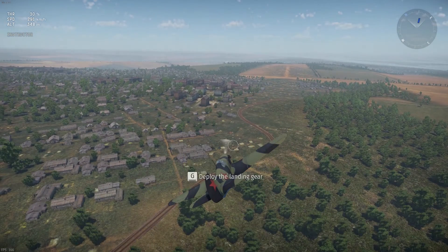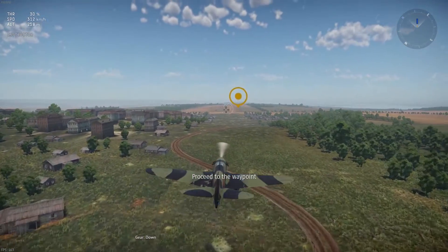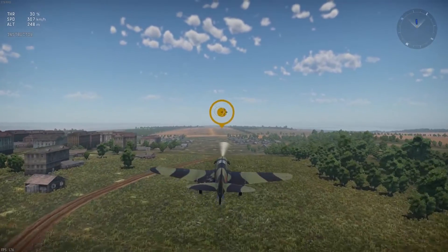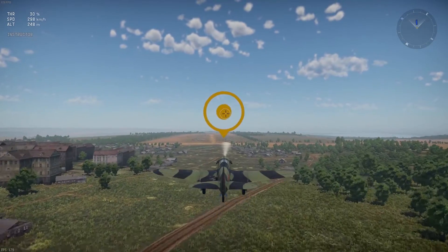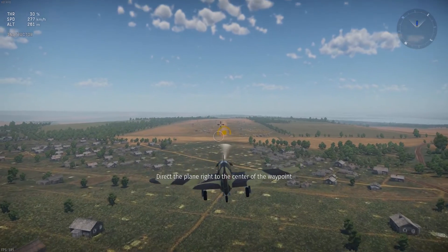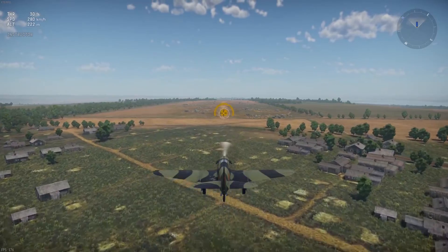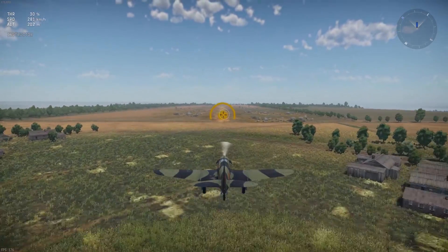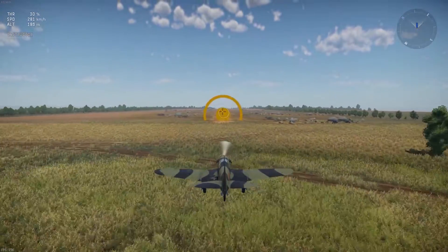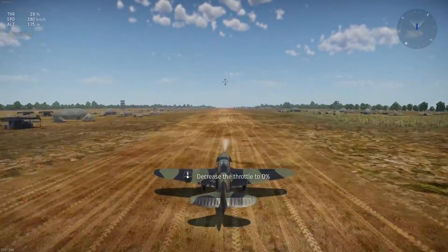Deploy the landing gear. Direct the plane right to the center of the waypoint. Decrease the throttle to zero percent.